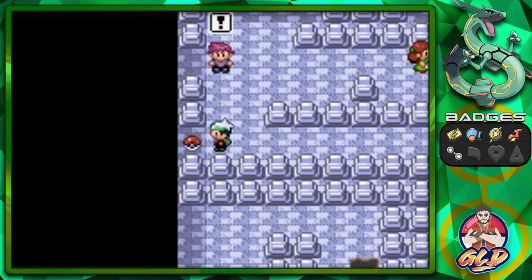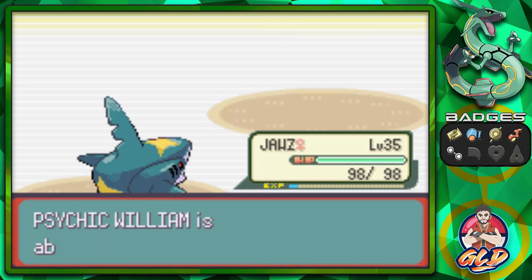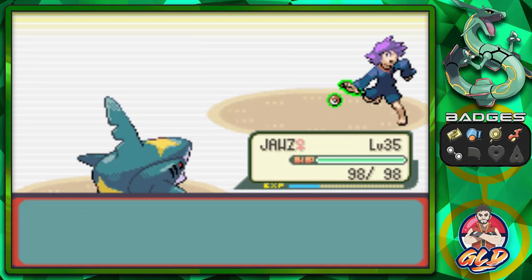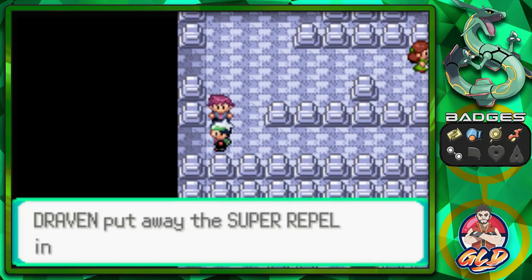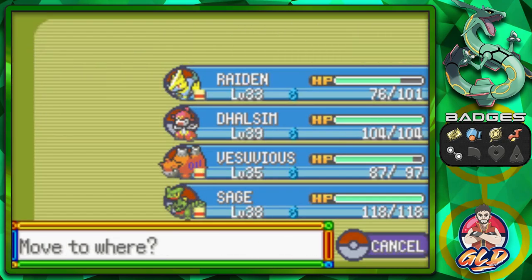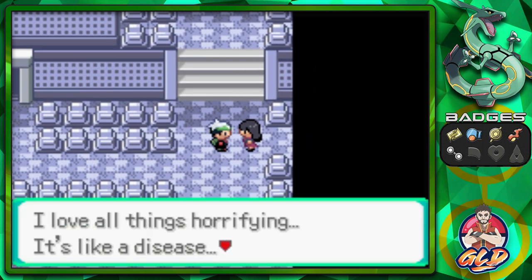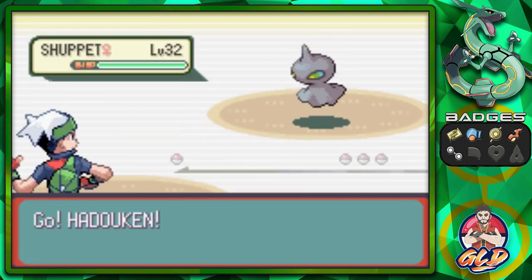Now that we've finished Pokemon Fire Red, we are able to trade with this game, which I'm going to try and do before we battle the Elite Four. As many of you know, going into Pokemon Emerald you don't really get a lot of Pokemon trainers to train against — it's not like the VS Seeker where you can rematch anybody. Let's switch in Hadouken and give him another level.